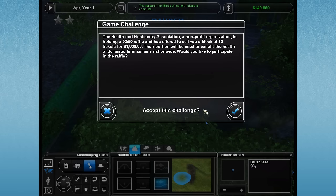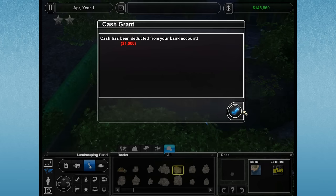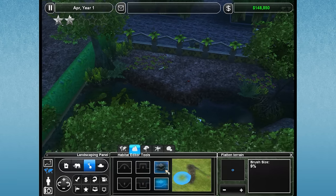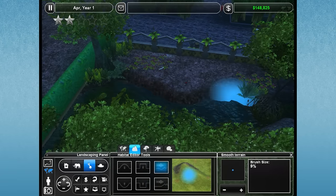The health and husbandry association, a non-profit organization, is holding a 50-50 raffle and has offered to sell us a block of 10 tickets for $1,000 — their portion will be used to benefit the health of domestic animals. Sure, we'll go ahead. One of our guests has won some money — I'm glad they're happy. That's a unique one, I don't think I've ever really gotten that one before. All right, platypi! Here come people — are you coming over to view the platypus?